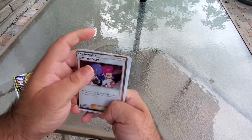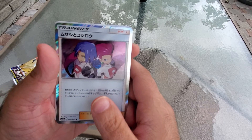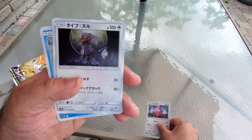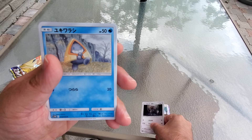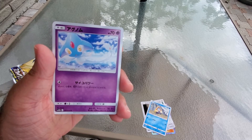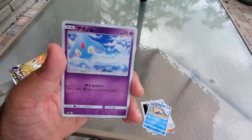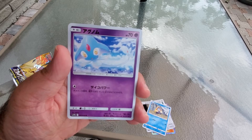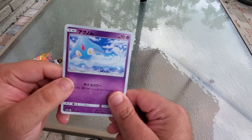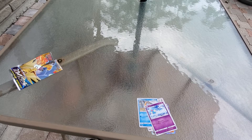Right off the bat, we have a Team Rocket holographic card — very cool! We have a Lickitung, a Snorunt, and one of the three lake legendaries. I'm not sure how to say the name, but it's still a pretty cool card, even if it's not holographic.